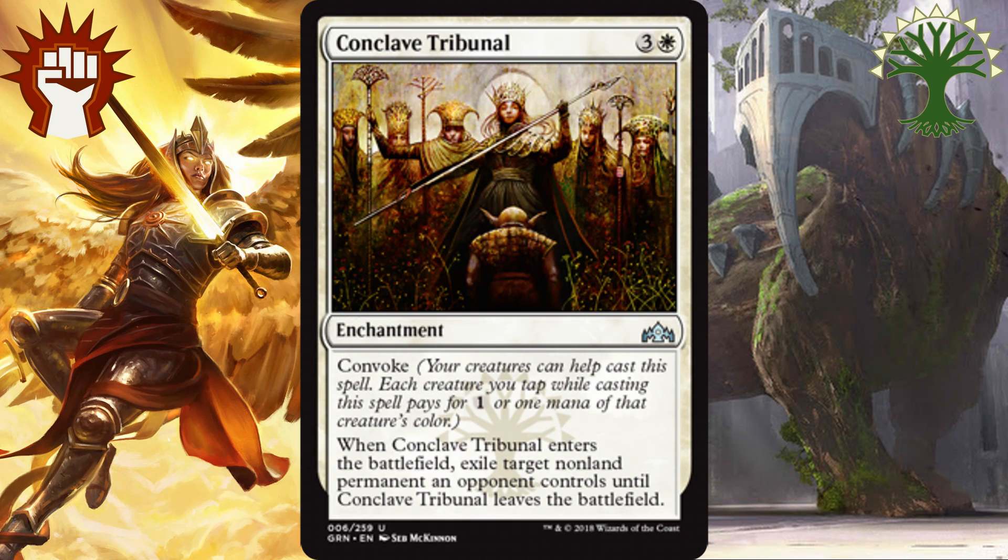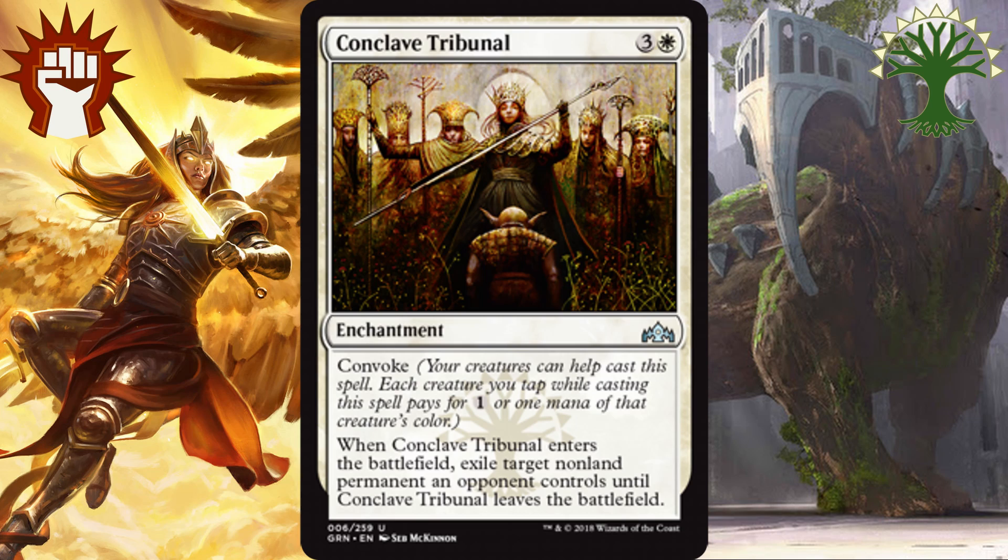And the best white uncommon, we're going to go with Conclave Tribunal. For 3 and a white, you get to Exile Target Nonland Permanent your opponent controls until this card is removed. This is basically an upgraded Hieromancer's Cage, which in M19 was a very first pickable, strong removal spell for white. Now it has gotten an upgrade as Conclave Tribunal because you can Convoke it out. This is splashable, first pickable, and a fairly obvious best white uncommon.